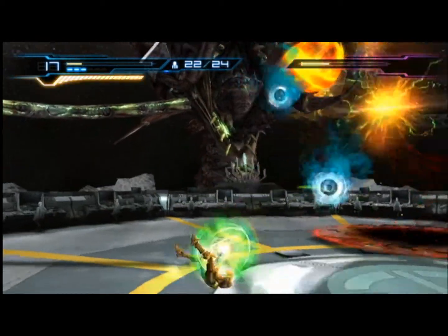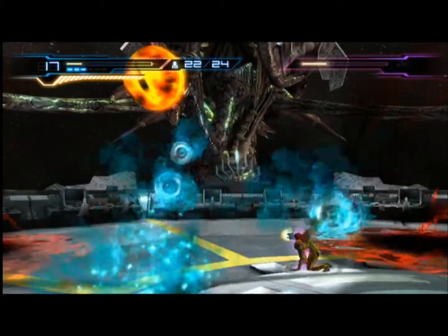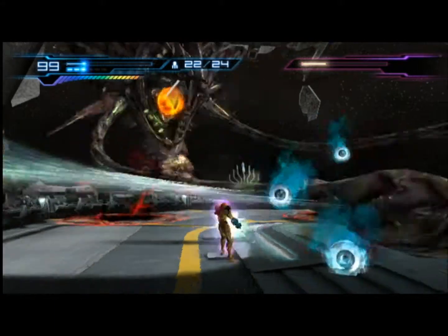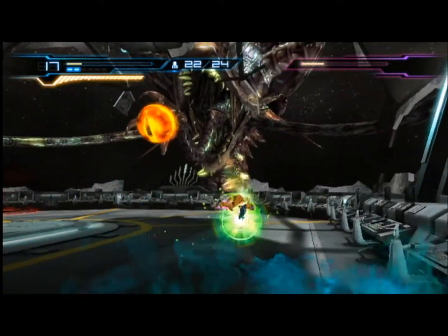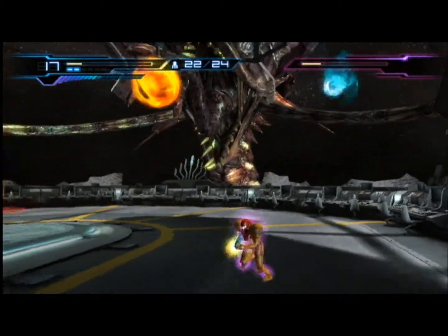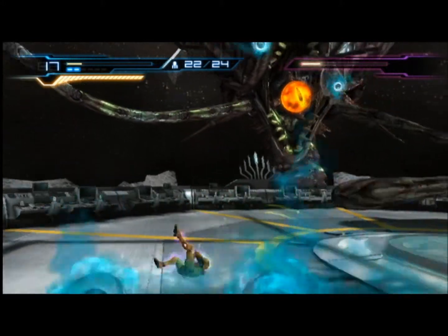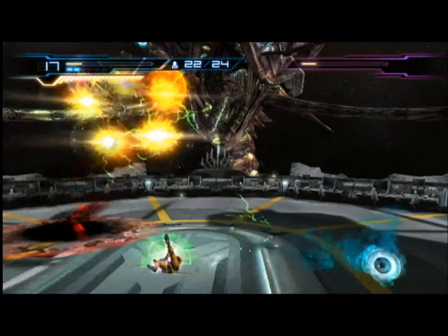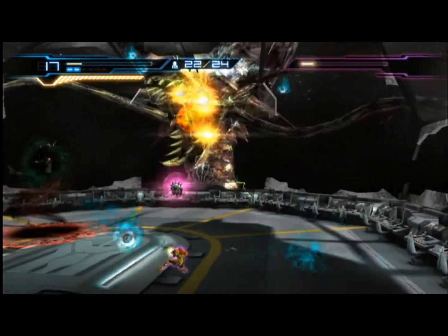Try to create some distance and keep on shooting him with charge shots. The charge shot isn't doing a whole lot of damage but it's still effective nonetheless — a little easier than using missiles anyway. He doesn't have a whole lot left. We're still doing pretty good on health. Just a few more charge shots and he'll be down and out.